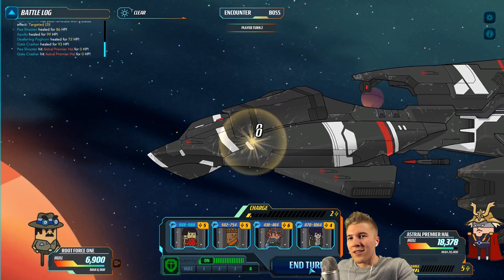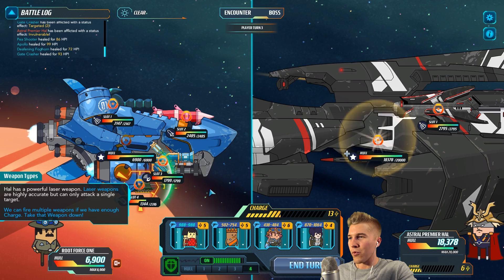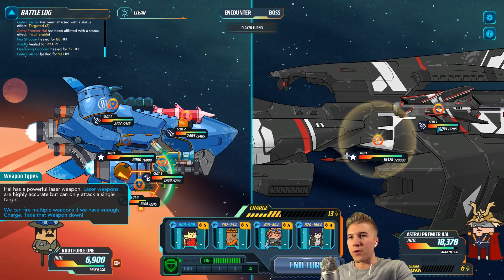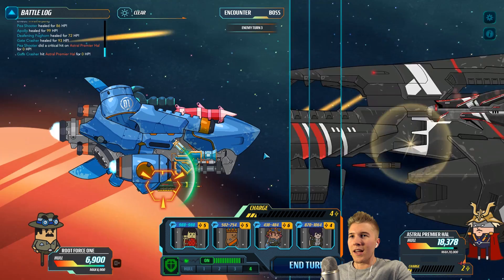I'm going to love talking about potatoes during this whole video. Potatoes are just so funny. So this is an evil potato — he's going to start moving in on us. There's no running from those lasers. We just have to take it down before it takes us down. It looks like it wants us to continue to attack the hull, but I could target his weapon in slot one and take it down. Also, watch my charge — it's lowering. We won't be able to fire with as many potatoes per turn if I keep doing this, so we need to watch that.